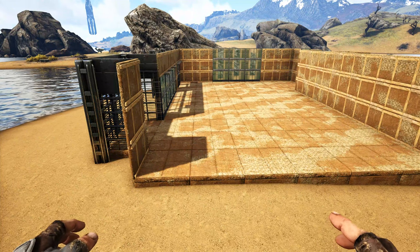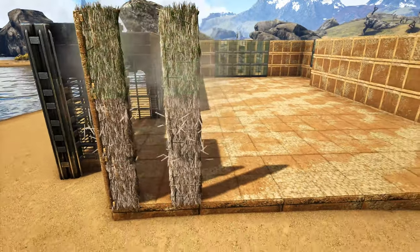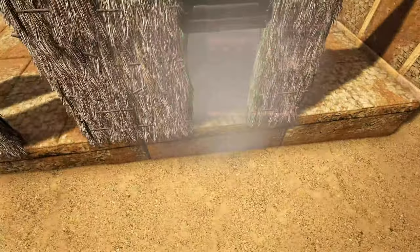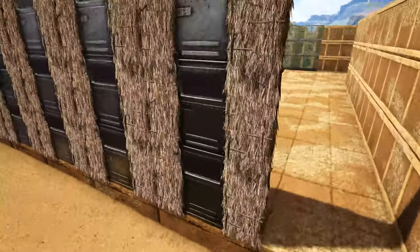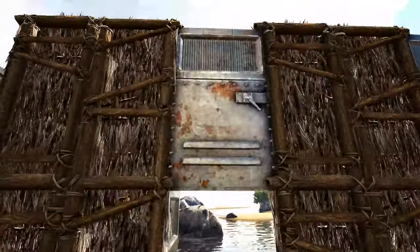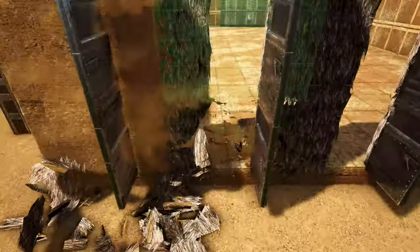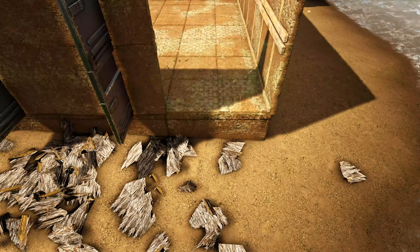Now come to the right side of the build. Starting on the foundation closest to the front, place three high thatch door frames. Do this in the next four spots as well, then fill all of those in with metal doors. Go to the inside of the build and open all of these doors so they face outward. Now replace all of those thatch door frames with adobe walls. Finally, add three more adobe walls on the last spot.